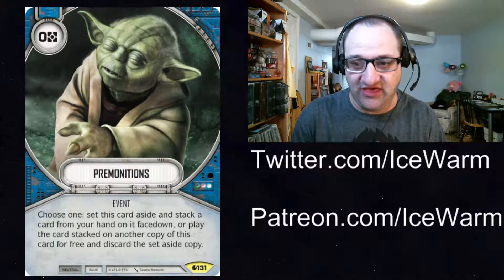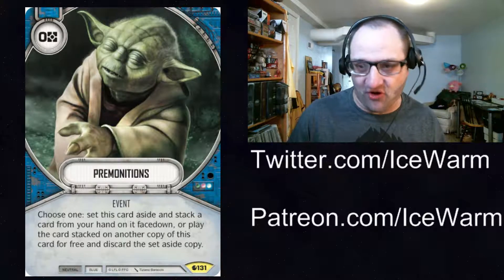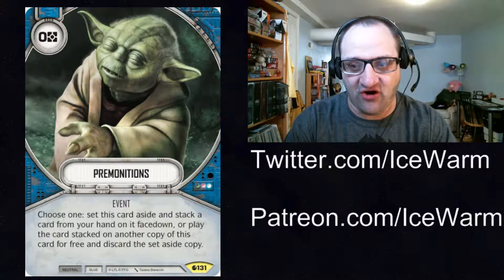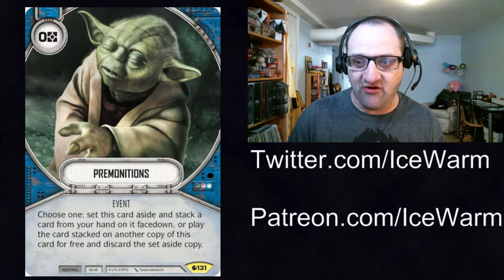But I really like Premonitions. It's an interesting way to get expensive upgrades into play — maybe especially expensive blue ones like Mind Probe, Force Throw, or Force Lightning. You could also put Rise Again on Premonitions, get another Premonitions, and play Rise Again for free, healing five damage from Palpatine or whatever character. Some really interesting cards today. Again, these came from 3-Man Meta — there'll be a link in the description. Like, comment, share, and subscribe. We'll be back with more Star Wars Destiny videos. Take care and have a good one.